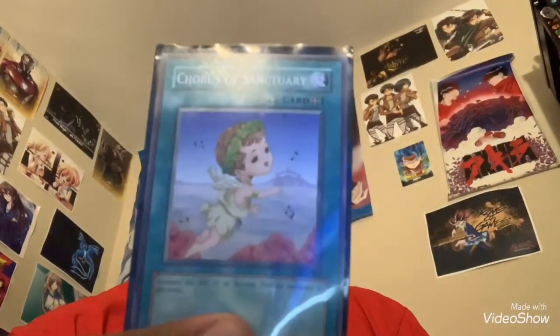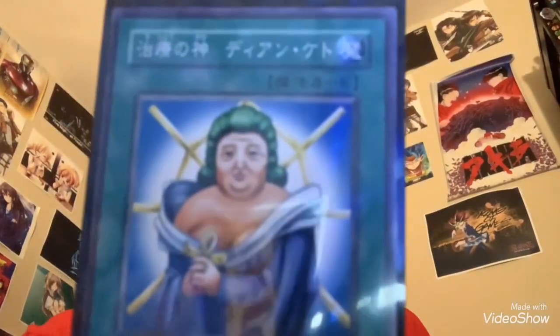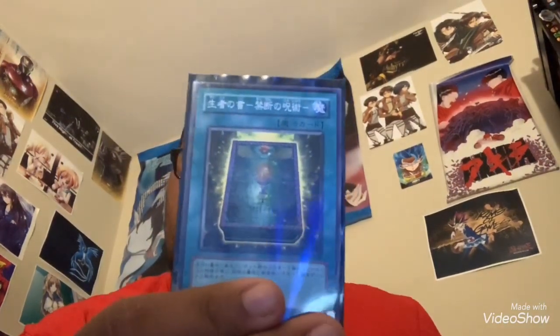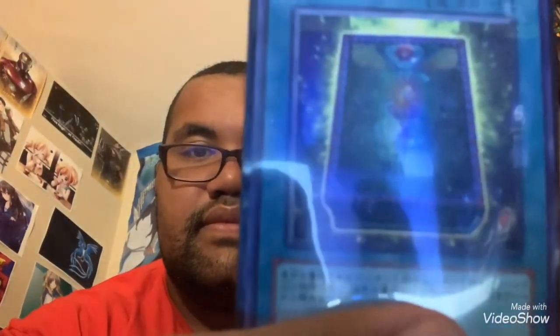Next, Chorus of Sanctuary. Then Dion Keto, the Cure Master — here's the Japanese version. Book of Life — here's the Japanese one. There is actually a little mini Egyptian cross on the book, right in between the two statues of Anubis, I believe. Here's a close-up — yep, there's that little cross.